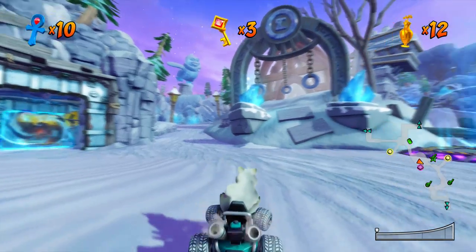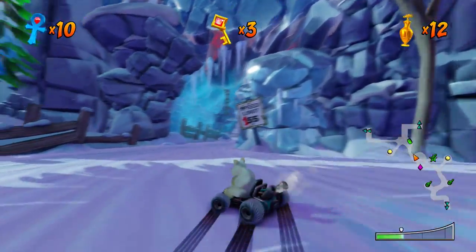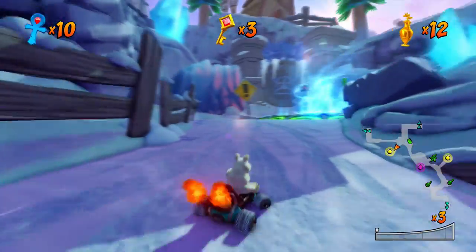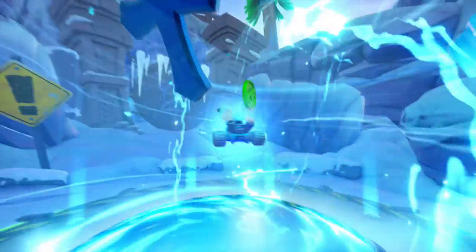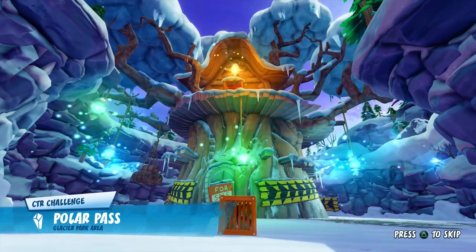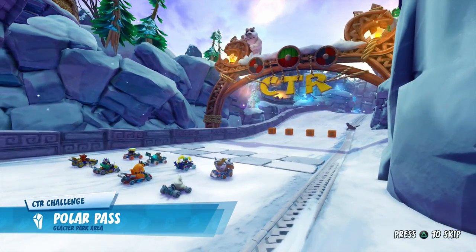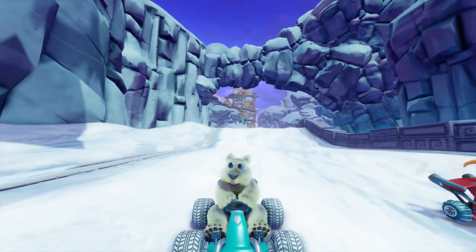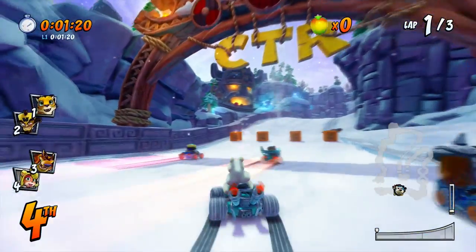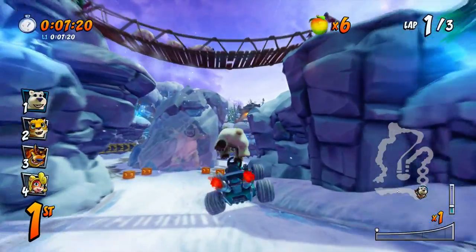Now we're going to be moving out of Dragon Mines into Polar Pass, which should be over this way. We're making our way through this at decent time so far — haven't failed too much, that's always a good sign. Boom — Polar Pass. Let's do the CTR challenge. So here we are at Polar Pass — I don't see any of the tokens just yet. I like how that little tree fort was for sale — that's fun.